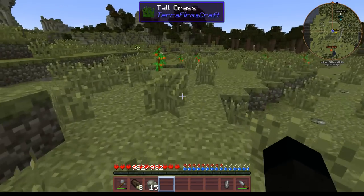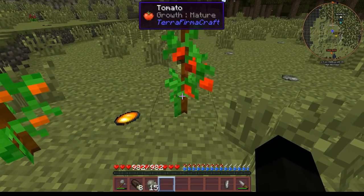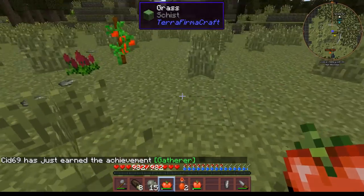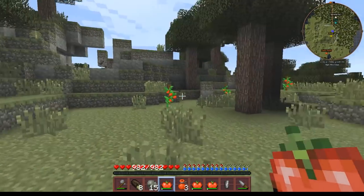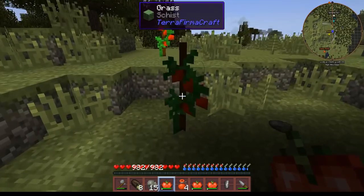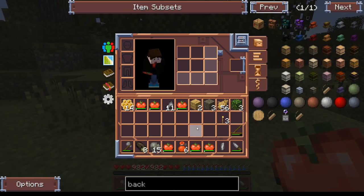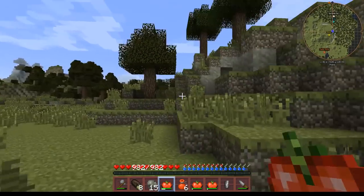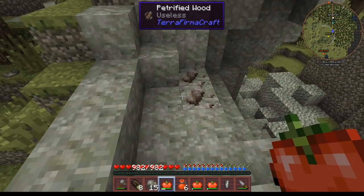Hmm, interesting - might be worthwhile bearing that little cave in mind. So that one is mature, we'll have some food - that one is mature, and that one is mature. That one over there looks mature so we'll have it. Oh there's two over there that look mature. That is a spawner tree - I'm not going anywhere near that right now. Petrified wood - useless. I'm pleased it told me it was useless, saves me wasting time.